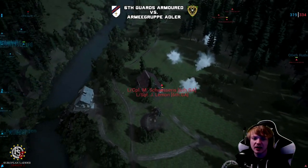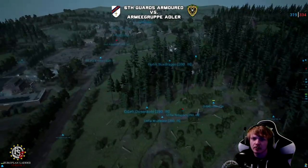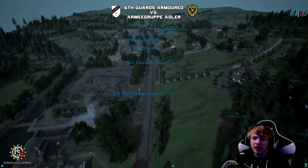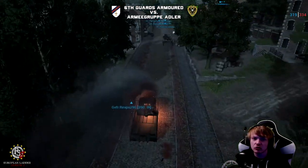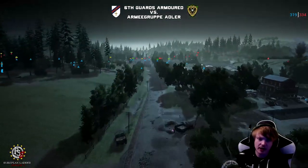6GA have pushed forward to the first building of the Northern Crossing. There's actually a dead vehicle there — not quite sure how it got hit. It's a logistics truck — I'm going to assume the Tiger sniped it all the way down the road.